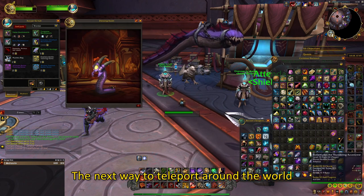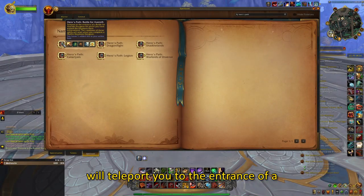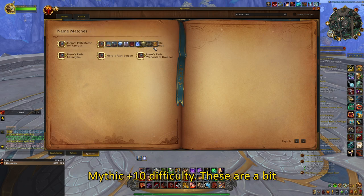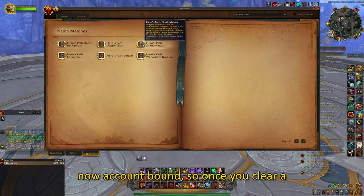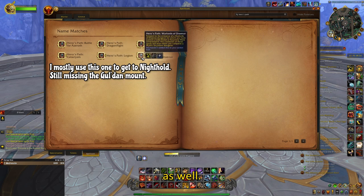The next way to teleport around the world is through the Hero's Path portals. These will teleport you to the entrance of a dungeon you have completed on at least Mythic Plus 10 difficulty. These are a bit harder to get, but are worth it and are now account bound. So once you clear a certain dungeon on your main, the teleport will be accessible on your alts as well.